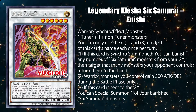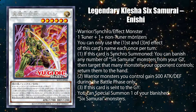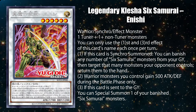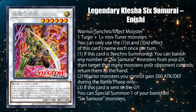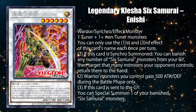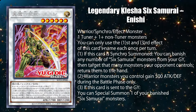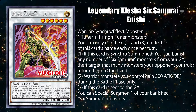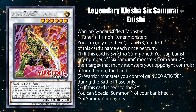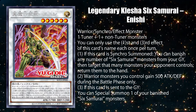Legendary Klesha Six Samurai Enishi is a synchro monster that needs one warrior tuner monster and one or more non-tuner monsters to be synchro summoned, and can only use the first and third effects with the same name once per turn. When he's synchro summoned, you can banish any number of Six Samurai monsters in your graveyard to return the same amount of your opponent's monsters to their hand. During the battle phase, he gives your warrior type monsters 500 attack and defense. And when he's sent to the graveyard, you can special summon one Six Samurai monster in your banish zone.